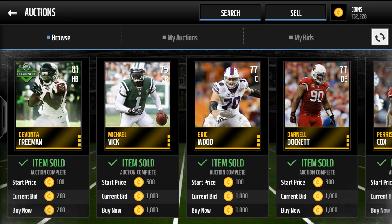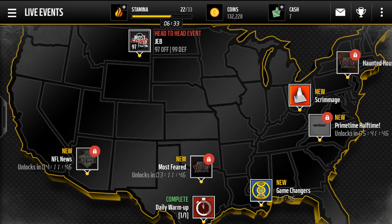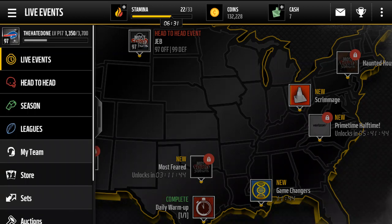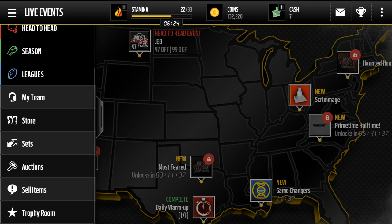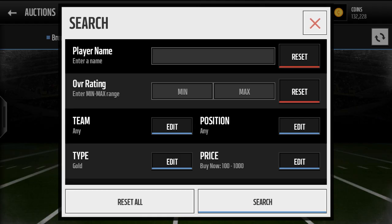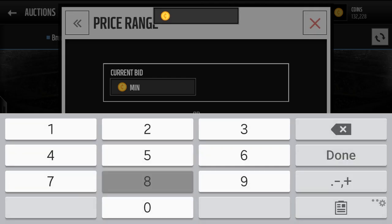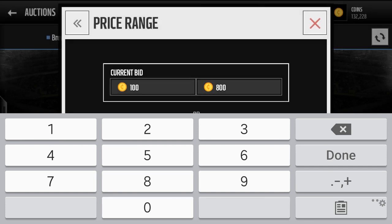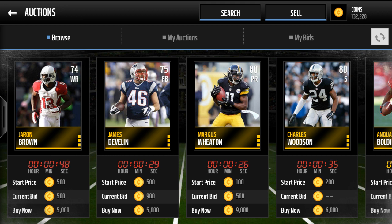Do that over and over again and you're going to have a good coin total — you could get a nice player added to your team in one day if you're lucky. A lot of the elites, even the legends, are cheap right now. If you don't want to snipe the golds at max 1000, you can also search with 800 at the top or use a current bid of 1000, and look how many you can get for less than 1000 and sell for 4000.